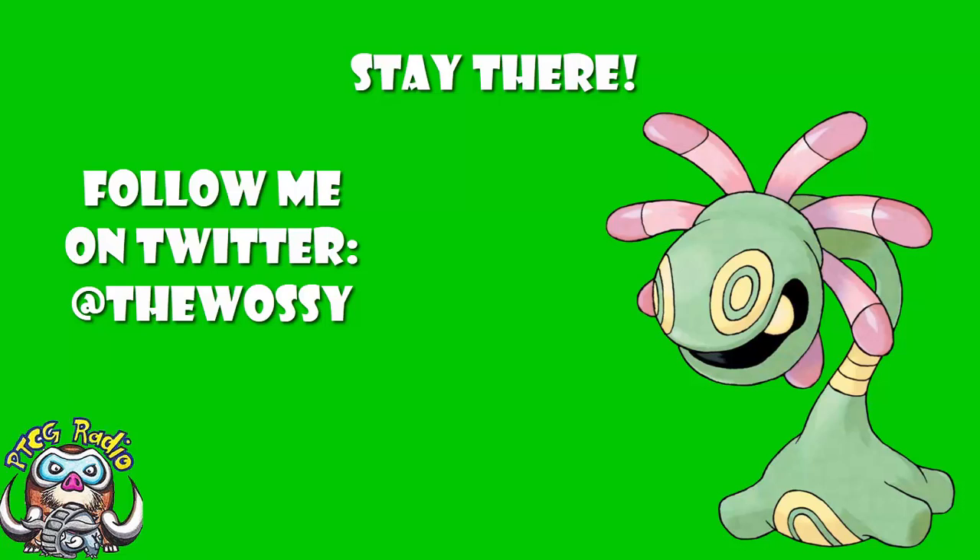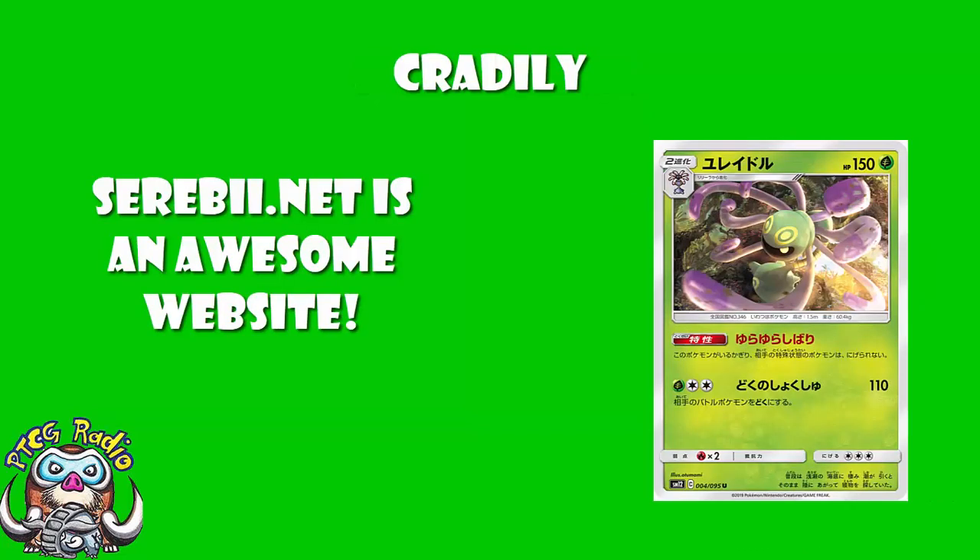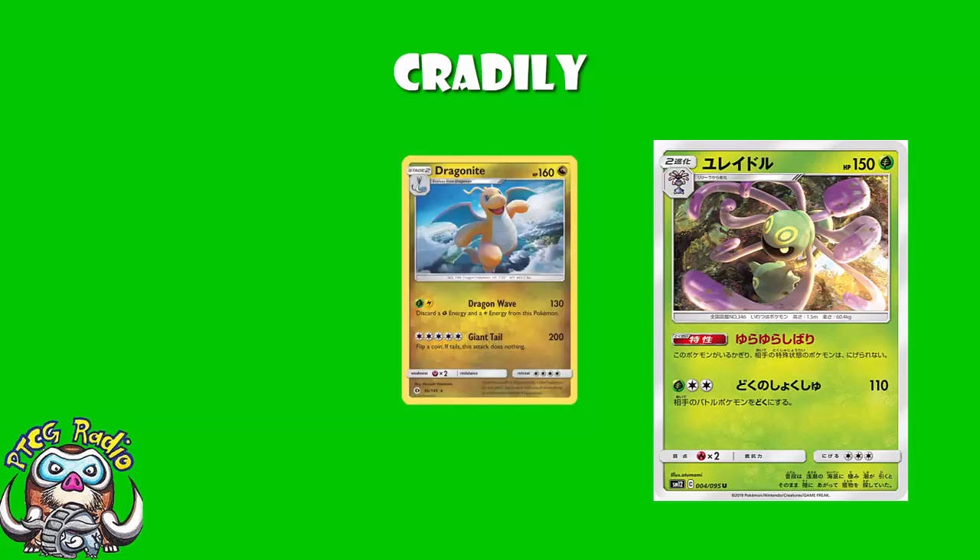So today we're going to be taking a little bit of a look at a new Cradily card. This one's kind of fun. Our translation here comes from lovely Joe over at Serebii.net. If we start off having a little bit of a look at the basics, it's got 150 HP. Now it is a Stage 2, and we do expect around 150-160 for Stage 2s. An example I use quite a lot is that in the Sun and Moon base set, we had Dragonite which had 160 HP. Here we are two years later and we're rocking 150, so it's not ideal.